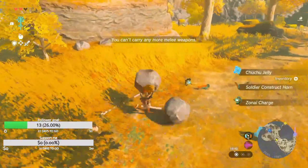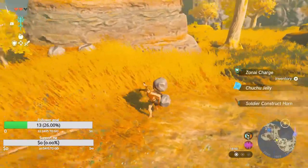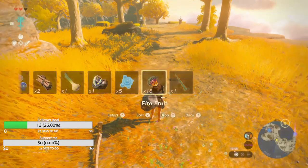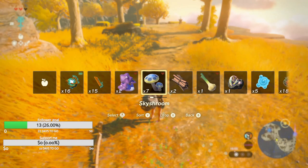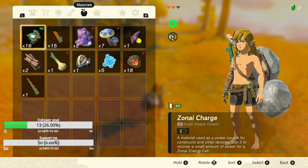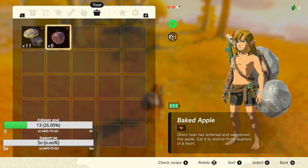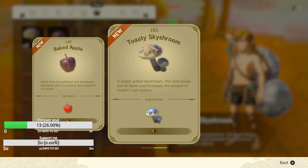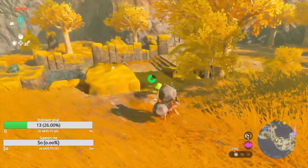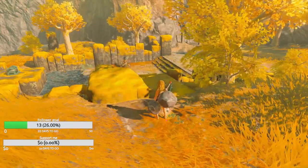I cannot carry any more sticks, but I will take the materials and heal myself a bit. These are just materials that I probably can't drop, but I cannot use them to heal — I need to heal from the inventory. Check recipe. Oh okay, I have a recipe book. There is another shroom here — a Stamella shroom.